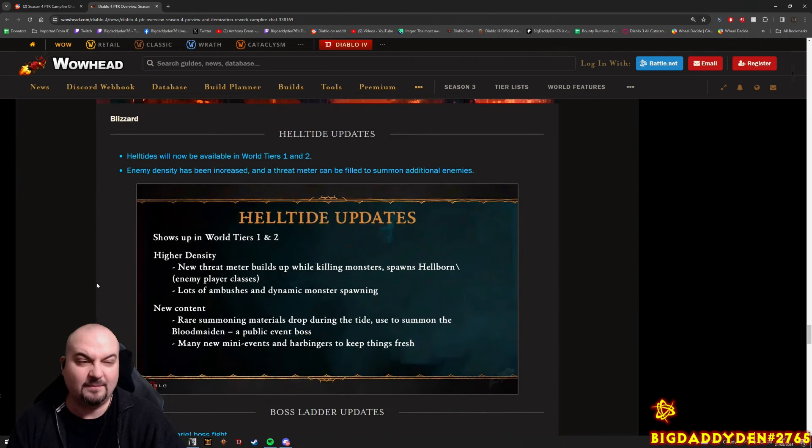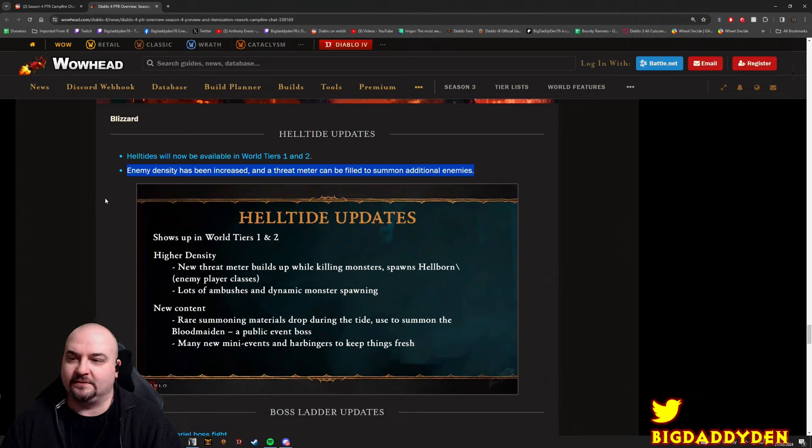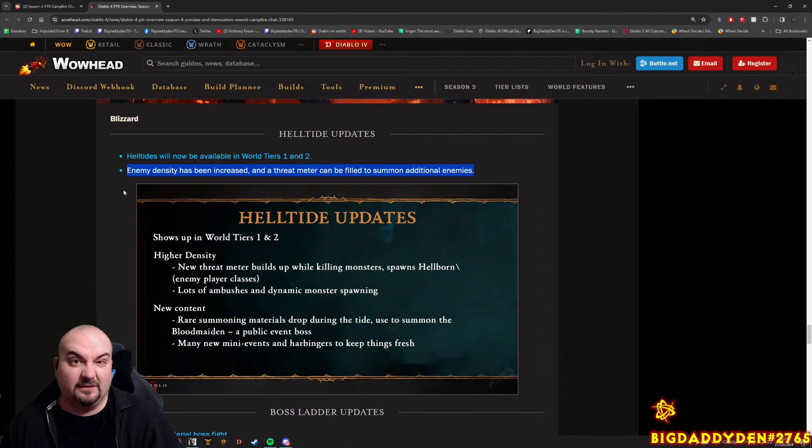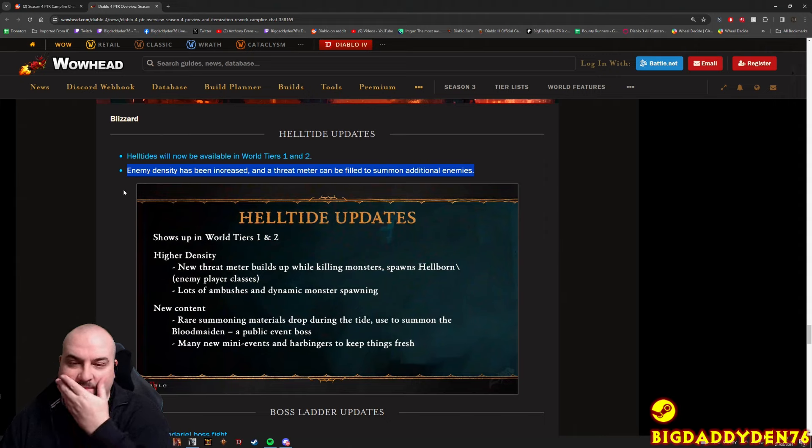Endgame content - Helltide changes. Helltide is now available in World Tiers 1 and 2, which is quite nice - you can build up mats and gear while leveling. Enemy density has been increased - there are more monsters. And there's a threat meter that can be filled to summon additional enemies. As you're killing monsters, the threat meter fills up near your map; when it fills, you get swarmed by tons of Helltide monsters - loads of different types - which lets you progress through Helltide much quicker and makes it more fun. The current Helltide feels a bit stale, so this threat meter is a nice change.